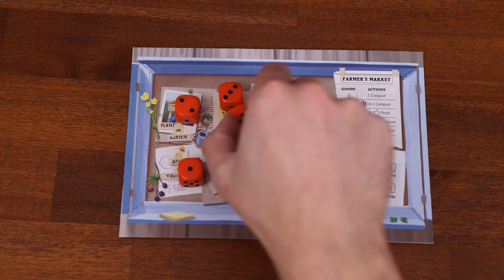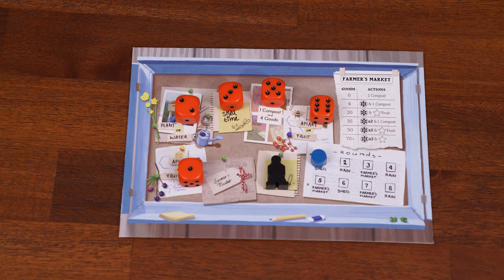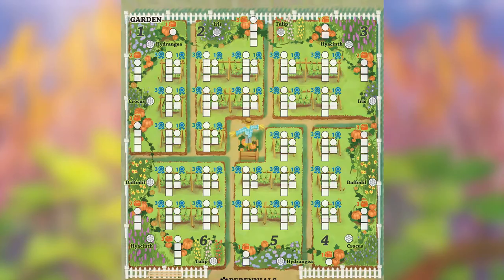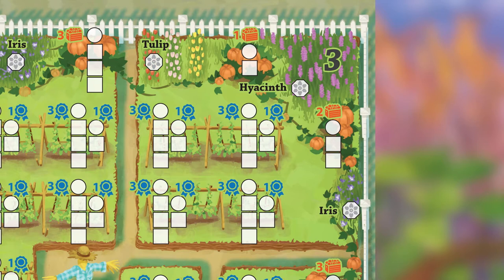After everybody has taken their dice and actions, there's one bonus action based on the dice remaining on the board, which all players share. In the gardening phase, you select one die from the rondelle on your turn. Your first action is a garden action based on the die's value — a choice between two options: plant or water, in the garden zone corresponding to the die value.